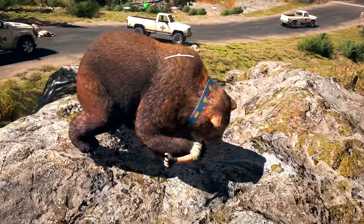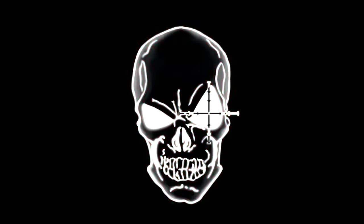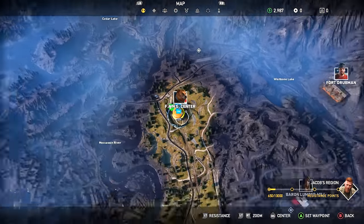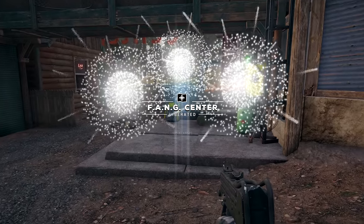Cheezburger the bear is a follower in Far Cry 5 and I'm gonna show you how to get him. Right after the prologue, after you gain access to the map, the first thing you need to do is head north to this place — it's called Fang Center. It's an enemy encampment you need to liberate, and it's pretty tough.